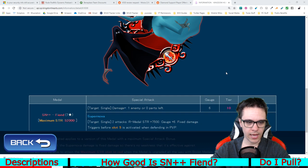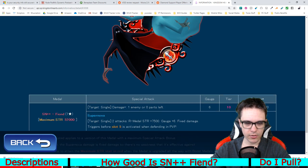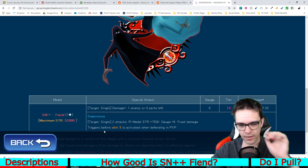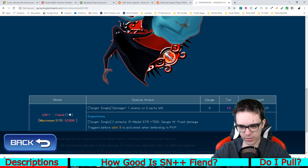In terms of what the actual medal does, it has a maximum strength of 52,000. It's a single target medal that does more damage with one enemy or zero parts left. It literally doesn't have an ability — it's just a pure damage medal. It costs six gauges, is a tier 10 medal, and has a damage multiplier of 4.2 to 67.2. The supernova target is a single target supernova with the ability for two attacks including itself. It raises the reverse medal strength by 7,500, recovers six gauges, does a fixed amount of damage, and triggers before slot five is activated when defending in PVP. The fixed amount of damage is 13,000, which is kind of weird.